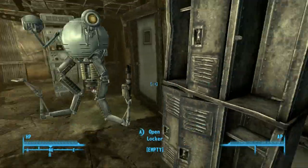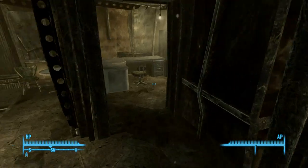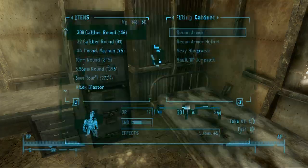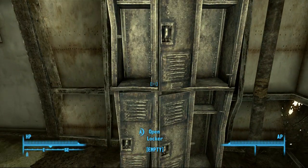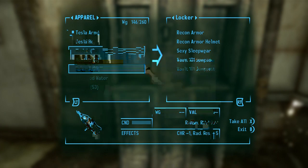We have another weapons locker over there. Let's take all this stuff out of here, because I don't really want to mess with up there. So we have another locker here, which is great. We can leave our clothes and our drugs there.